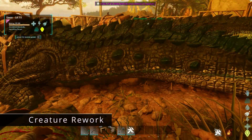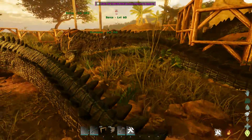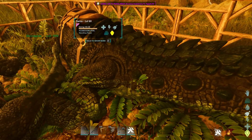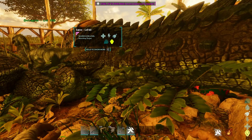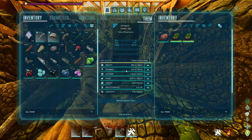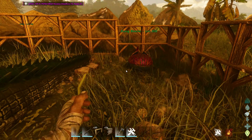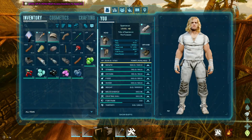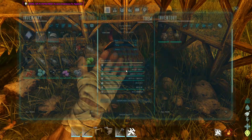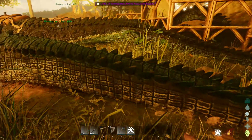Some creatures have also had a bit of a rework. The Oviraptor and the Dung Beetle are now even more useful. The Oviraptor can now pick up eggs on its own — I know you've missed plenty of eggs in your egg farm, but now the Oviraptor will handle that for you. Just make sure it's wandering. Similarly, the Dung Beetle now collects poop on its own, which is great since it will keep the production of fertilizer and oil going even if you forget to give your Beetle new poop to work with. Once again, make sure it's wandering and enjoy.